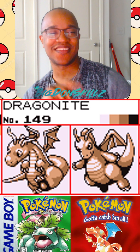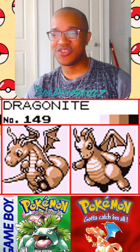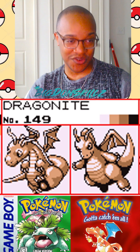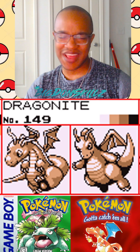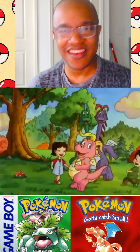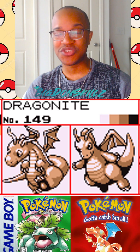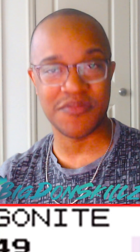Dragonite — I remember thinking this is really cool, and then once I actually saw the TV show and saw how Dragonite actually looked, I was not really too fond of this design. I like the dynamic pose of the red and blue version — how it's flying and it's confident. But the green version, it looks like Dragon Tales or something. Yeah, I'm gonna give this one to red and blue. But I'm being honest with y'all — I'm not feeling this. Mewtwo better make up for this at 150.